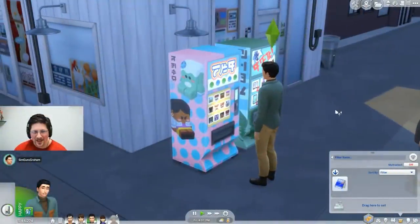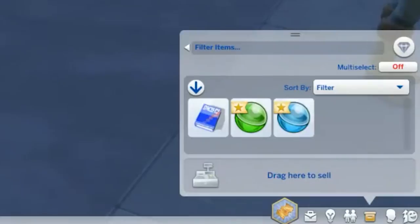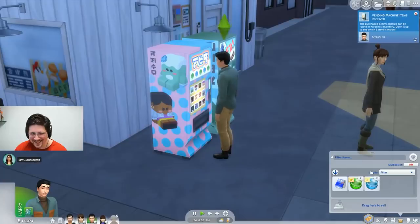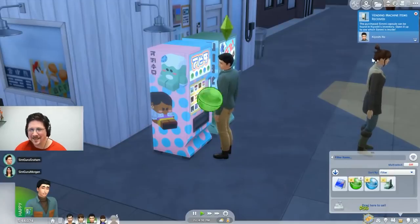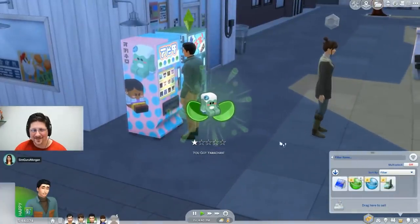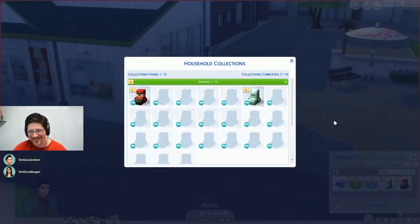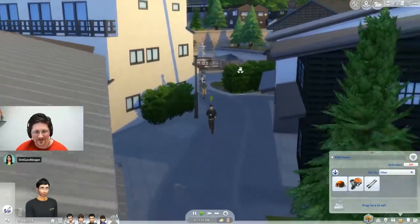The new vending machine dispenses simis - little characters that actually appear on screen when you open the capsules, which are like Pokeballs. He talked about how vending machines can kill you if your item happens to get stuck and you shake it. Sometimes it'll give you the item, and other times it'll fall on your Sim and kill them for failing to respect Newton's third law.